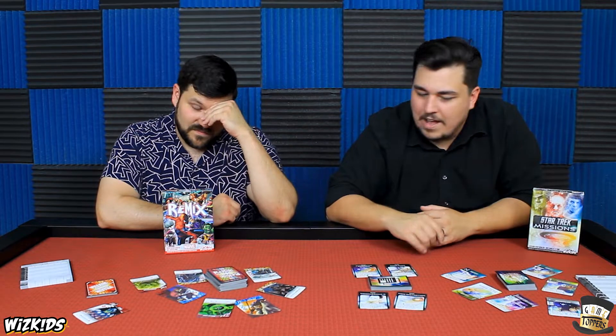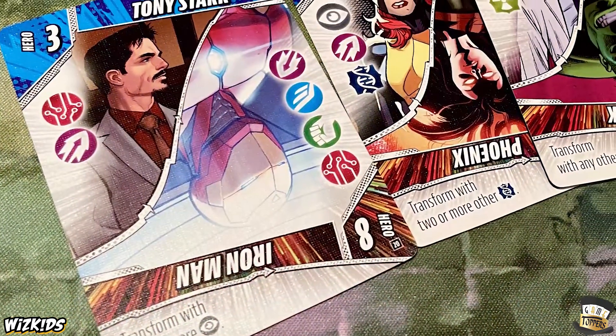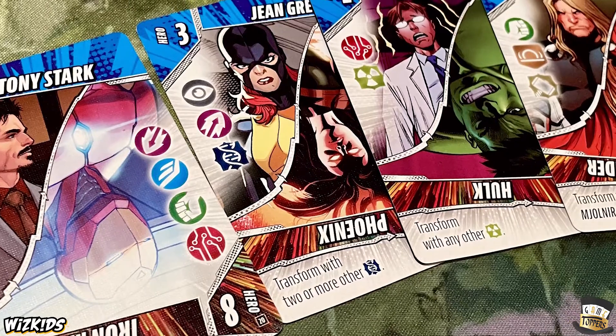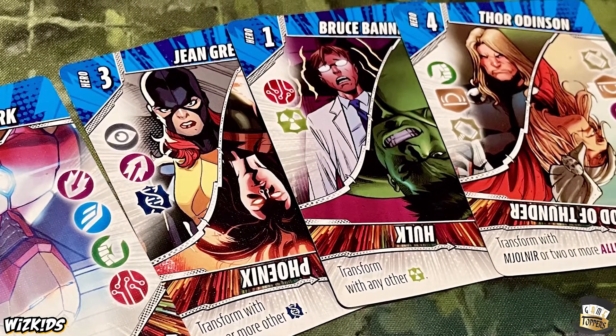That problem ties back to the no base cost issue — in Fantasy Realms, if a card wants two specific cards and you don't get them, at least it has its own type and base cost. In Star Trek, a lot of cards just do nothing. Between these two, I like the Marvel one — not just because I like the theme more, but because it's functionally closer to Fantasy Realms, works better with the symbology, and has base costs. Also some cards can transform, like Hulk or Jean Grey — they're double-sided and can flip over if you trigger the effect.